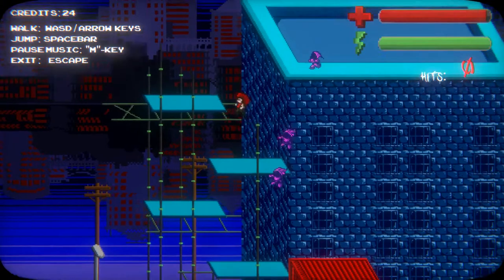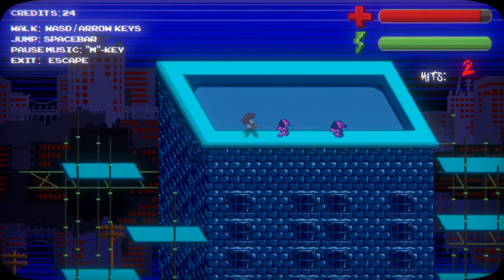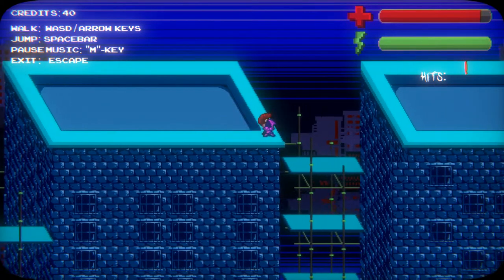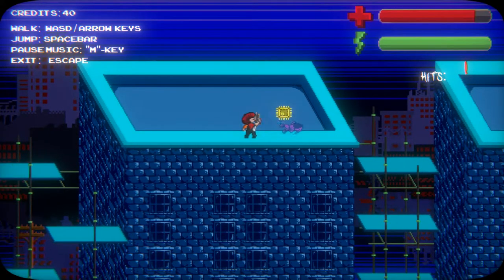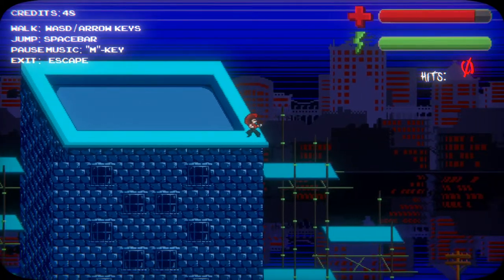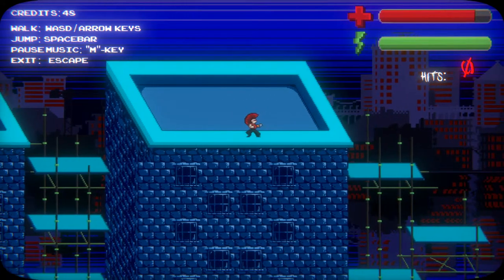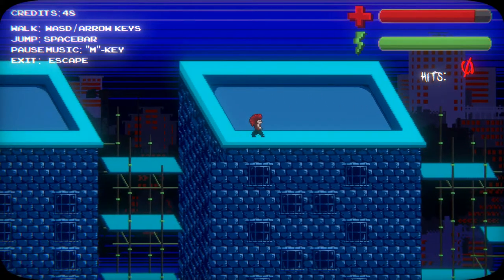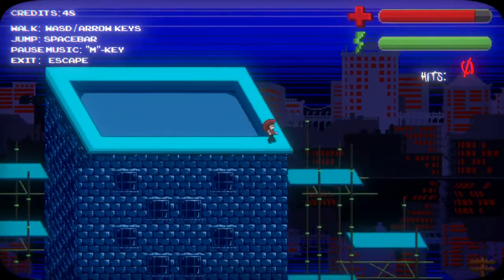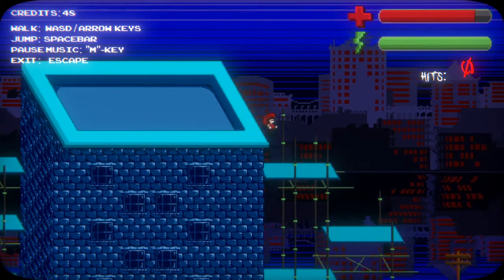I'm just going to run past a few of these enemies for the purpose of saving time. Here is probably my favorite area of the game — you can stand up on the rooftop and have a nice overview of the cityscape in the background. A lot of people wanted to go up here asking what was even up here, but there was just nothing. Since this is a relatively interesting area, we're going to have to put something interesting here that you can interact with later — just a little note to self.